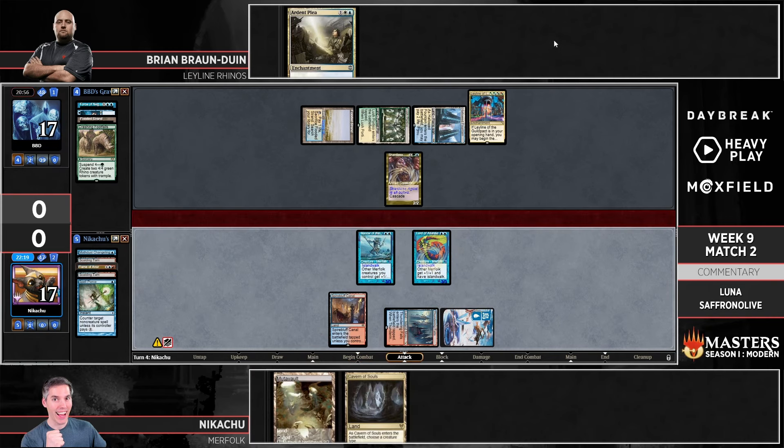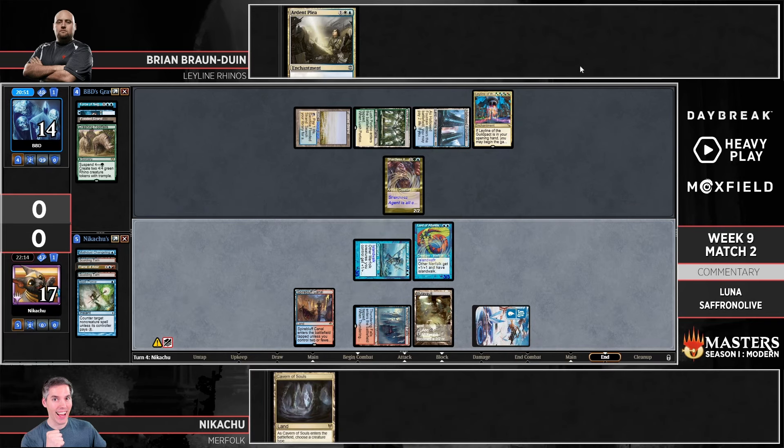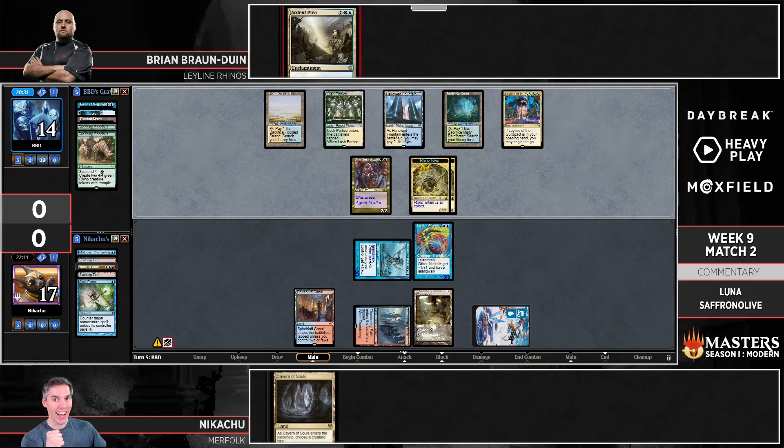Unless BBD hits some removal — and I don't think he's playing a very removal-heavy deck. The Fire/Ice — the lords kind of outscale those, so you can't really snipe the lords with those. We might see a bunch of Rhinos, but Island Walk is pretty powerful — might not be enough to stop these little fish. Here comes Crashing Footfalls — BBD is going to put 18 power into play, so if Nikachu swings out this turn he would die on the backswing. We're in a very interesting spot.